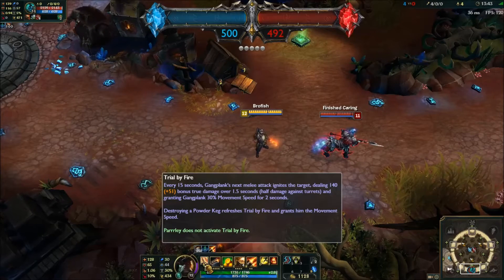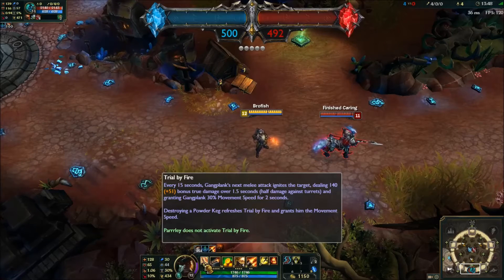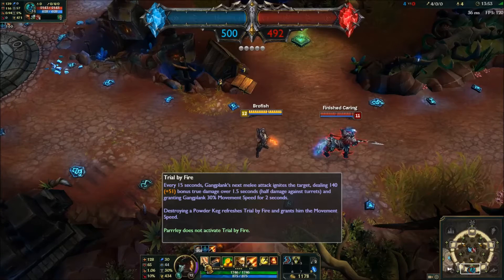When using this, it applies true damage burn for 1.5 seconds. It has a cooldown of 15 seconds, and gives Gangplank more movement speed.